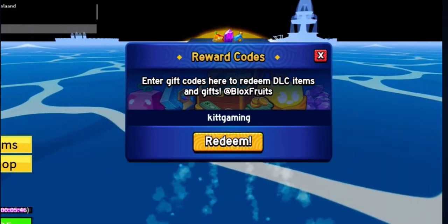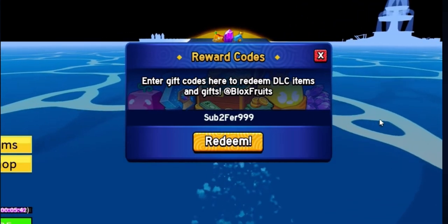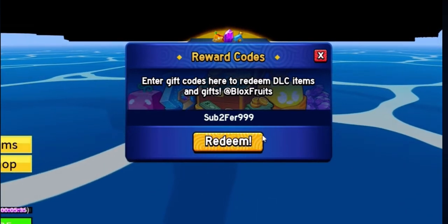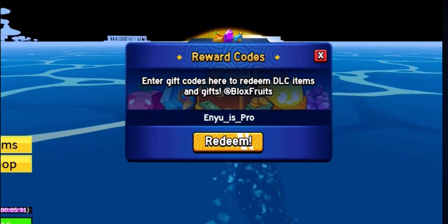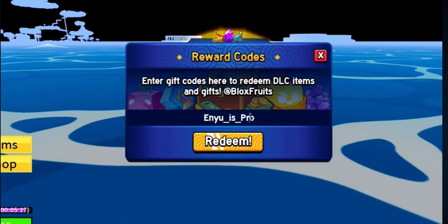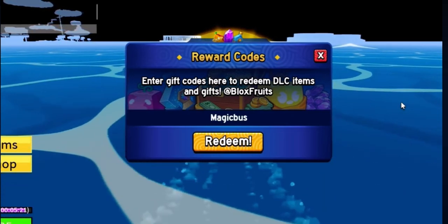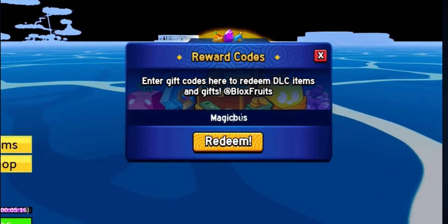You Underscore Is Pro is also a code you can redeem. Then there's the Magic Bus code. After that we've got JCWK — redeem that exactly as shown. And finally, there's Starcold Hill — make sure you redeem that code as well.